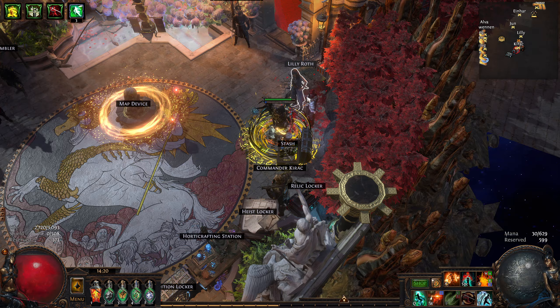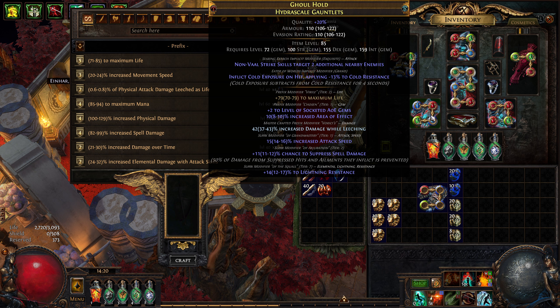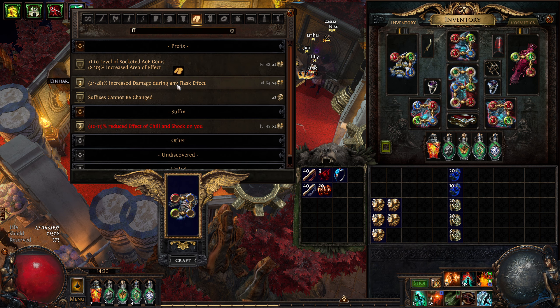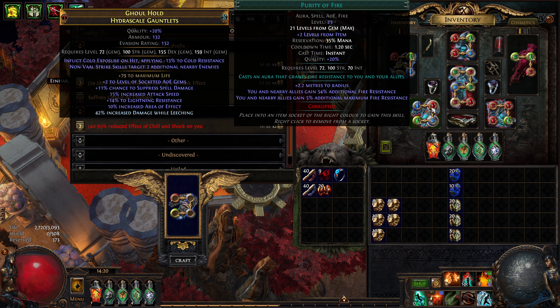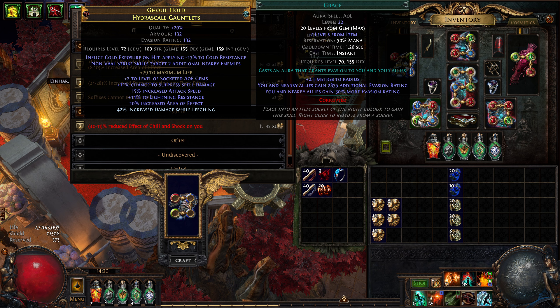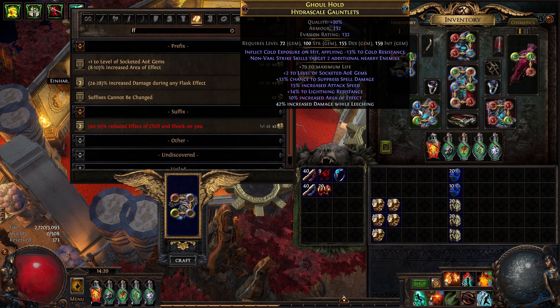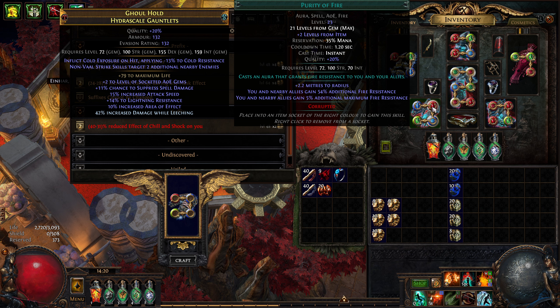Now what I do want to use is plus 2 AoE and some life, ideally. The reason I'm going plus 2 is for my auras - I've got Wrath, Purity of Fire, and Grayson. These all get plus 2, which is nice. Purity of Fire is the main one, because if you get a level 21 plus 2, it becomes level 23, giving you an extra max fire resistance. And if you had some other source of plus AoE or spell, maybe like a corruption, you could probably drop the plus 2.